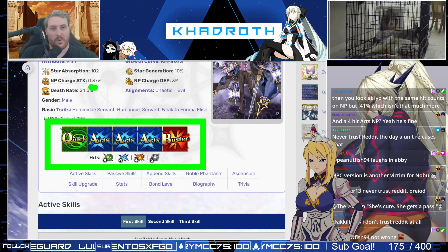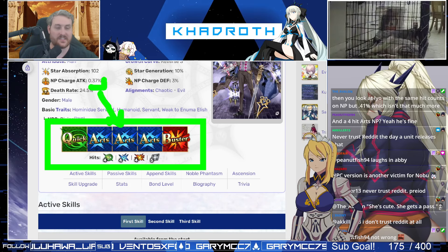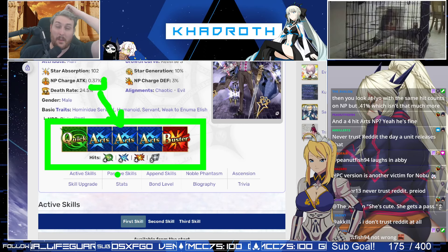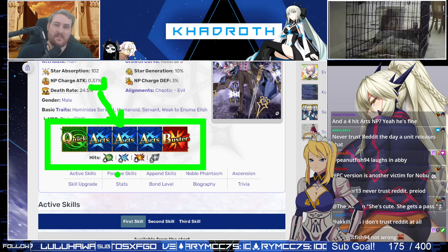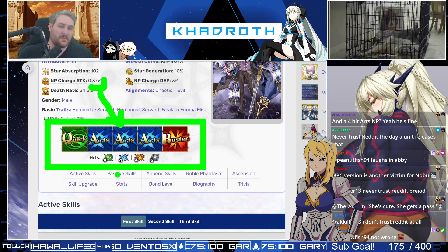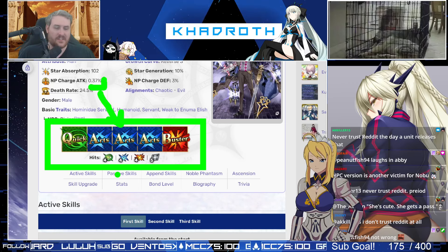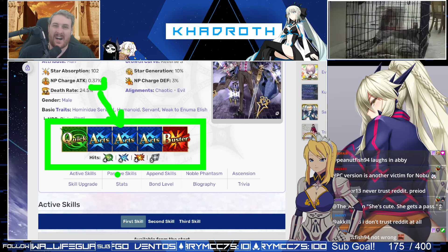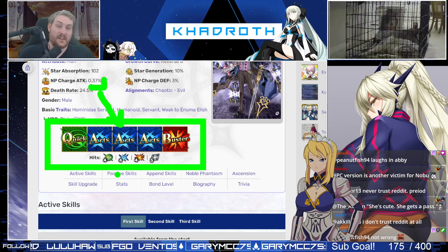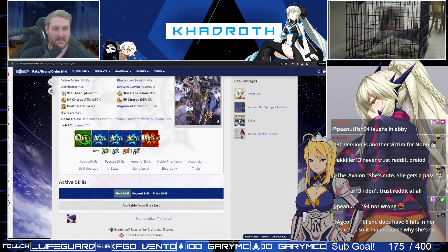You can already see why they capped him at the 0.37 NP gain rate — because he has three Arts cards at four hits each, which is above average. The average hit count for a card in the game is basically three, so having him at four hits is very good. All of his hit counts are at four, which is stellar, and his extra attack is five hits — kind of standard for an extra attack. It is essentially the perfect deck for Moriarty.